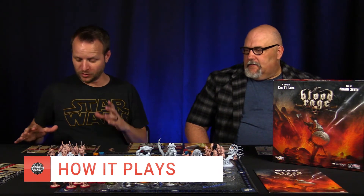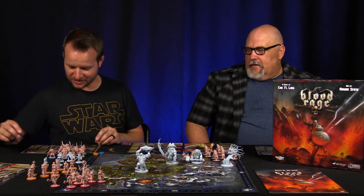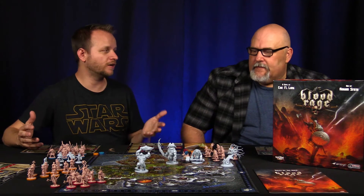Each person gets a clan and sets up their board. There is a starting amount of rage, and rage is what you use to take actions every turn. When you're out of rage, you can't do anything else. There are some things you can do that don't cost any rage, but you can't do those if you've already spent it all — so it puts you in a mode of deciding what you want to do and when. You do an action, it moves to the next player, and it keeps going around the board until everybody has passed or everyone is out of rage.